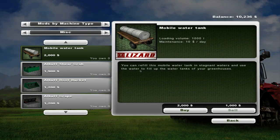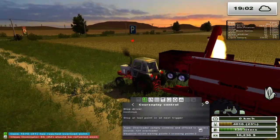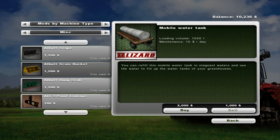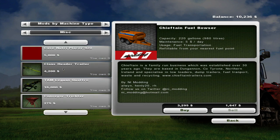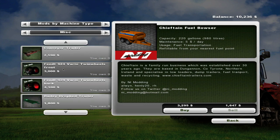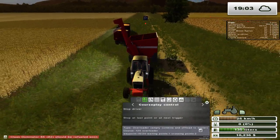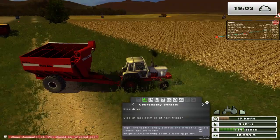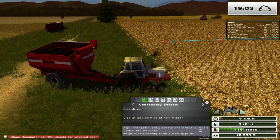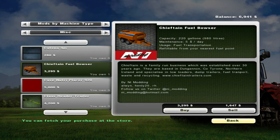We still have ten thousand dollars just chilling out there. I've come to the realization that this map is pretty darn big and I'm going to need a Fuel Bowser. I was looking through some options and picked up the Chieftain Fuel Bowser from NA Modding. I don't remember using it before but figured, why not use it this time around. The silly thing about this pipe is that once you leave it unfolded it will conflict with the pipe of the combine.